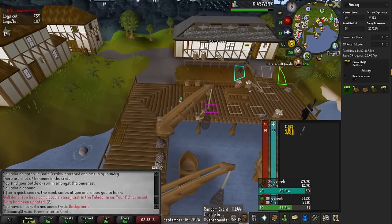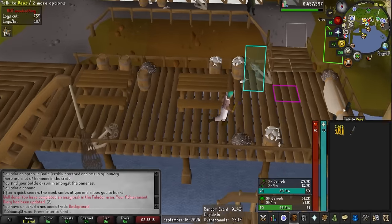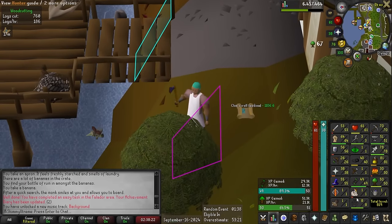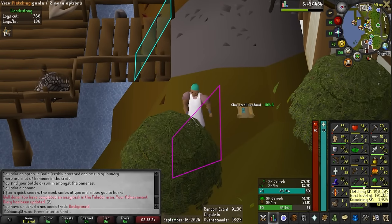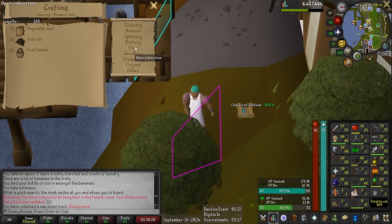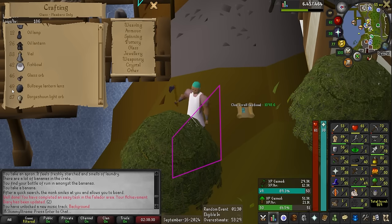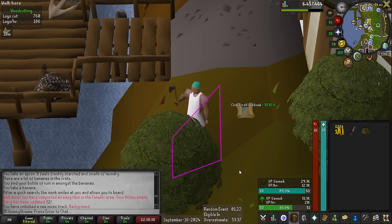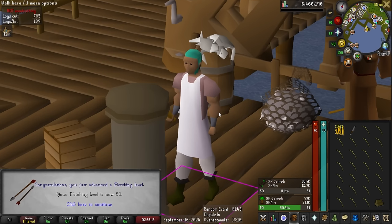My XP lamp goals for this chunk are to hit level 16 hunter - one level away from unlocking Puro Puro - and level 6 agility, which gives my first run energy restoration upgrade. After hitting those two lamping goals, I'll forego all future random events to focus solely on crafting, because otherwise the time to complete this chunk would basically be doubled, and a few more XP lamps doesn't seem worth it.